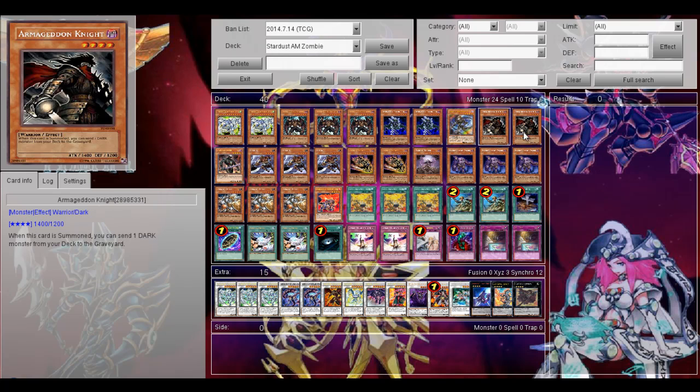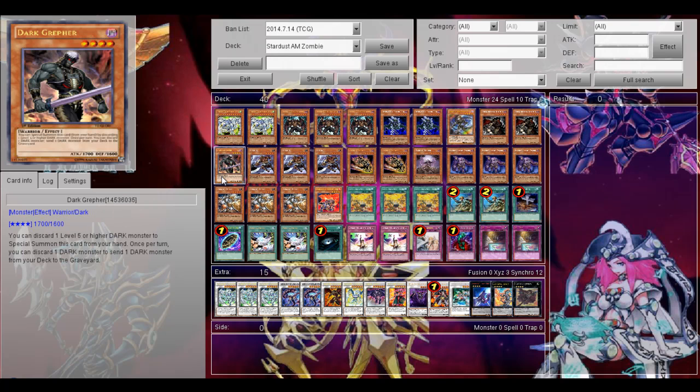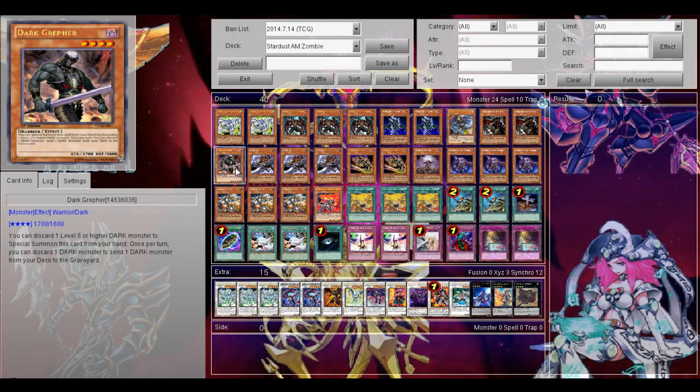Then 2 Armageddon Knight, to send dark monsters to the graveyard — either Plaguespreader Zombie, Malicious, or Shadow Mist. Really nice. And then 1 Dark Grepher, also for the same reason as Armageddon Knight, but it also discards from the hand.